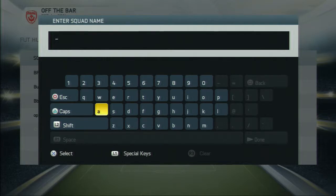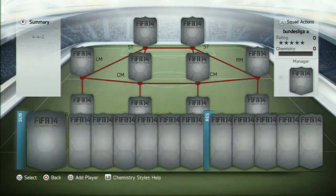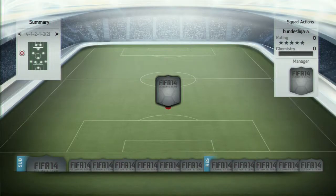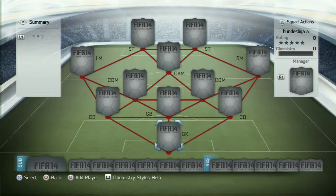Hello everyone, Buxton23 here and welcome to my first ever squad builder. This is something I'd like to do more often but it's quite hard to think of a decent team to make on Ultimate Team this year. This team I will call Bundesliga A. I'll build my own squad — this squad is in the formation of 3-5-2 and it is actually a decent hybrid for people to make.